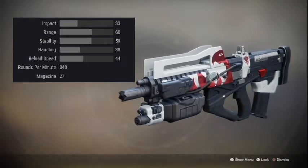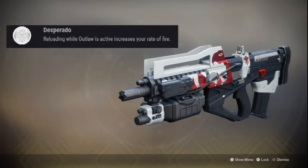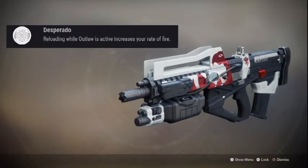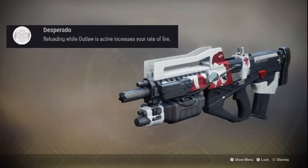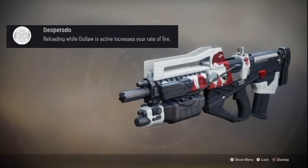The big deal is that it has a very special perk exclusive to this weapon called Desperado. It also has Outlaw. With these two perks combined it makes a very deadly combination. Outlaw will give you extremely good reload speed when you get a precision kill, and Desperado — which is exclusive to this weapon — will give it a very increased rate of fire whenever you trigger Outlaw.